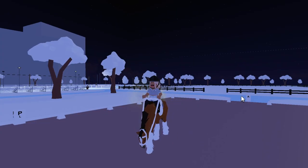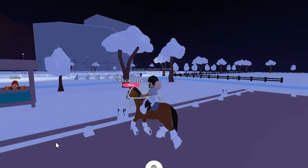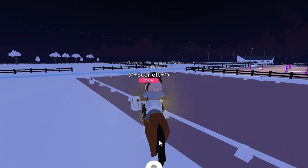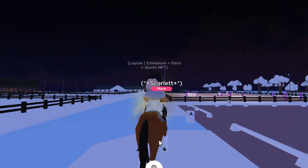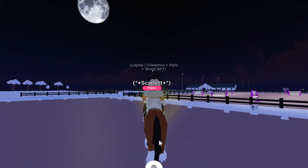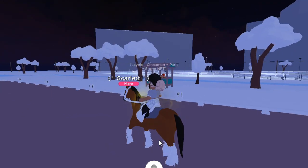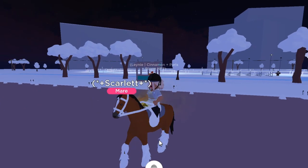We have another Clydesdale here and this one is Scarlet — she's a mare and she is maxed out. I still wanted to do it with a Clydesdale so we're gonna do it with a different one, since Cinnamon is not leveled up enough. I will have to level him up so we can do these moves. And you can see Scarlet can do the sliding stop — I thought the sliding stop was more of a western thing, but I'm not sure.